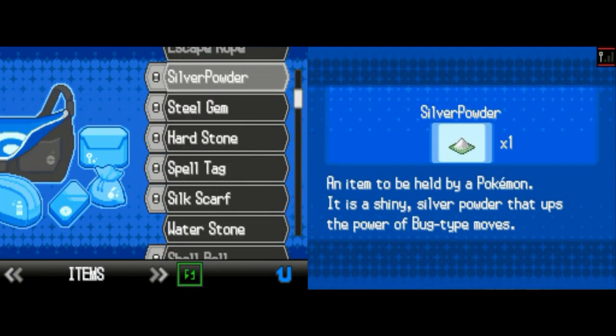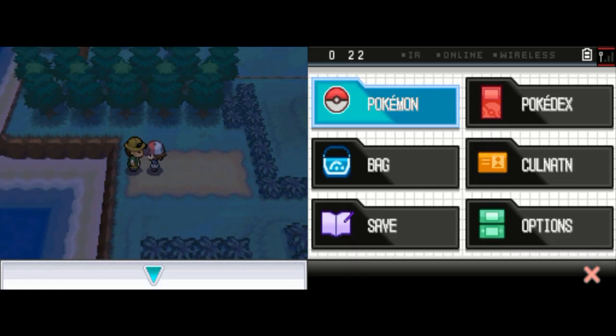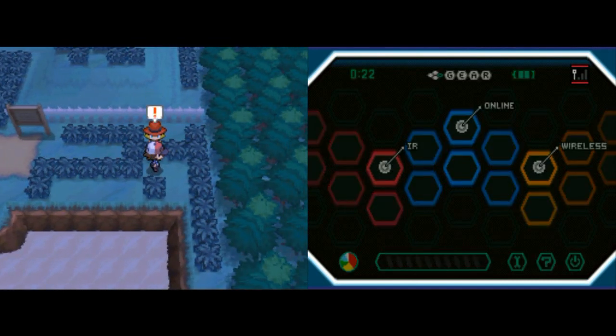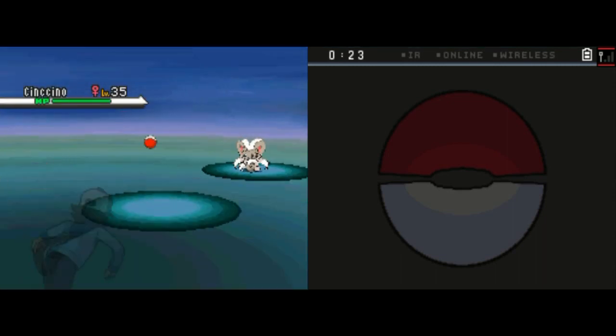Let me check my bag — I need to sell some crap. I'm going to give a Lucky Egg to Seismitoad so he can get some added experience. I haven't used him in a while — I think the last time was against Brycen, but actually I used Archeops there. Forget I said anything.